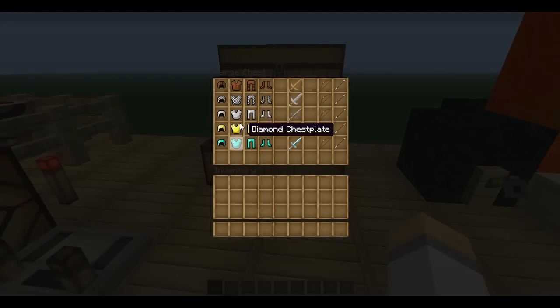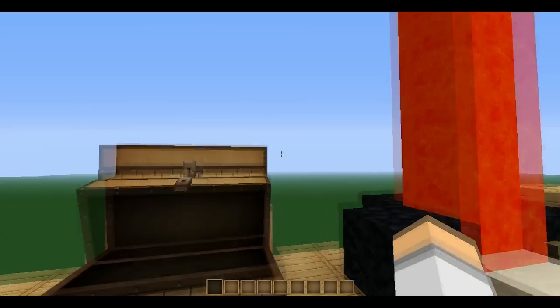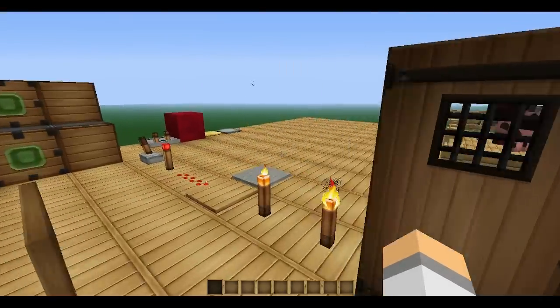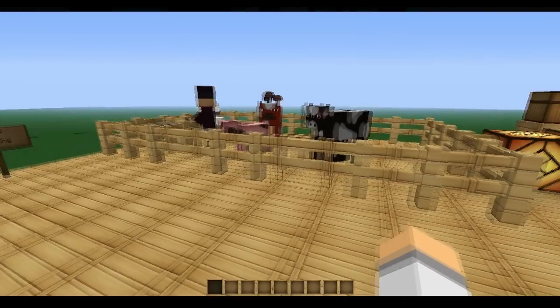We have all of our armor, which looks the same for some reason. Swords, bow and arrows, we have shovels, pickaxes, axes, hoes, fishing rod, flint and steel, shears, clock, and compass.